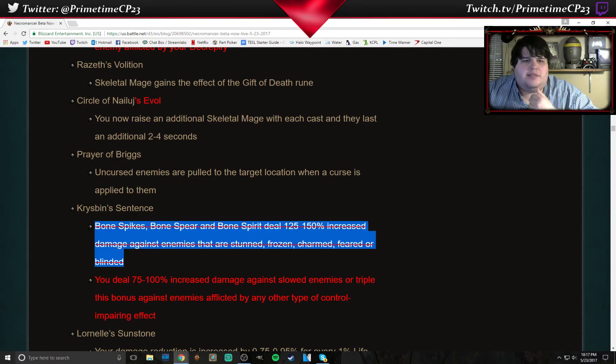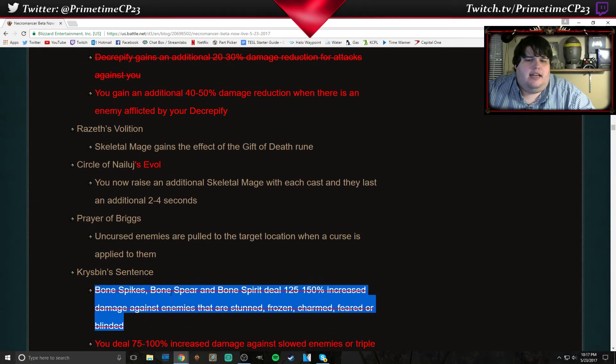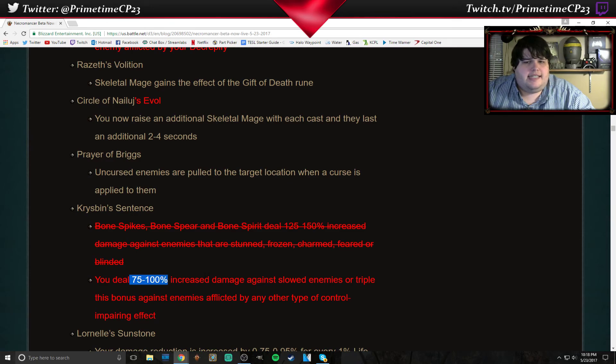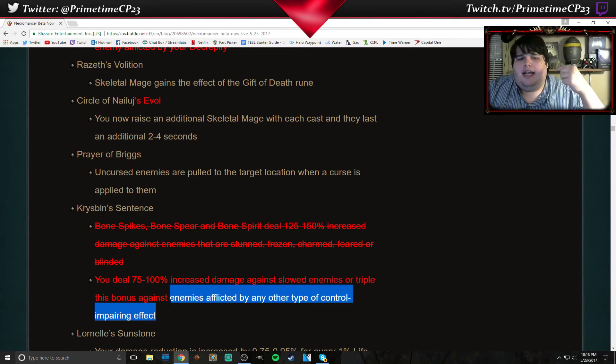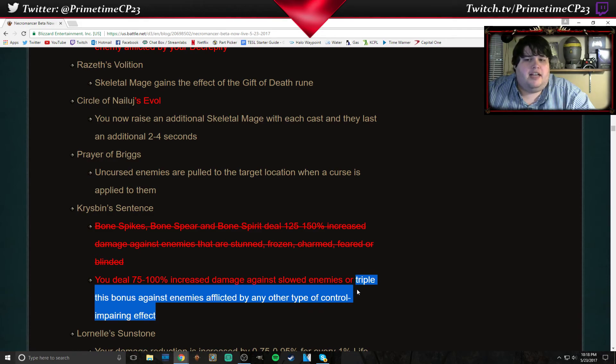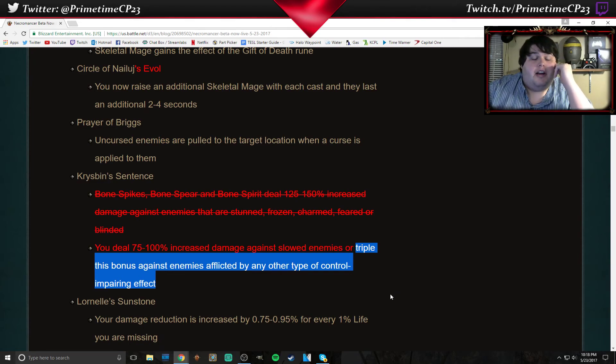They completely changed Crisbin's Sentence. It was: Bone Spikes, Bone Spear, and Bone Spirit deal additional damage against enemies that are crowd controlled. They have changed that — you now deal 75 to 100% increased damage to enemies that are slowed, and you're going to triple that bonus against enemies affected by any other type of crowd control. Awesome — that's a pretty good damage buff. Against CC'd enemies that's going to help with pushing, especially in groups. I think that's going to help make a Rift Killer Necromancer happen — that might even replace the Firebat Witch Doctor. We shall see.